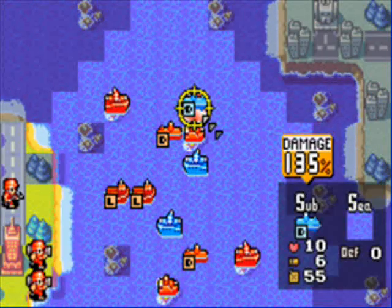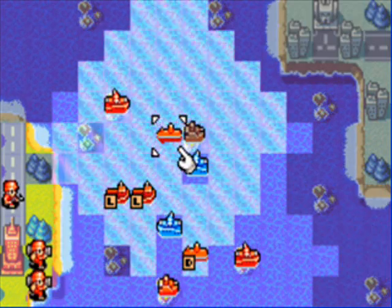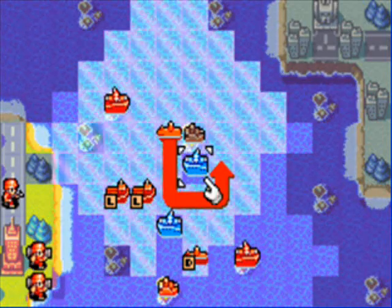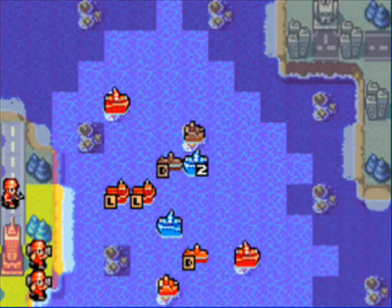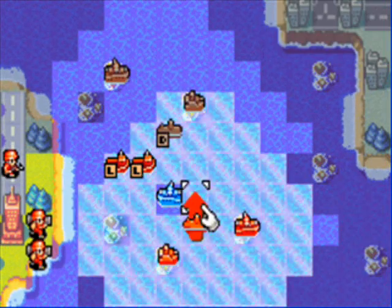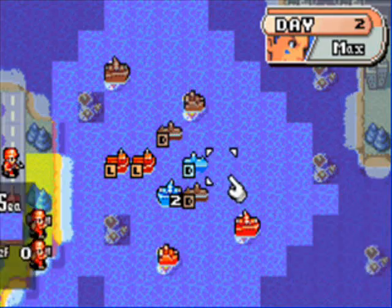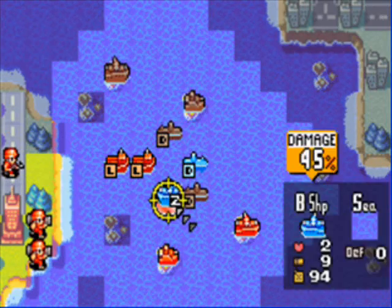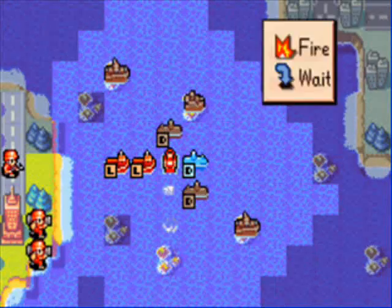Since he's being stupid, we're gonna go ahead and take out the submarine, then do damage to his battleship. We'll kill his other one — we also uncover the sub too, so that's nice. We'll go ahead and take care of that as well.